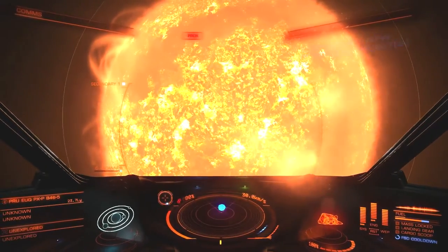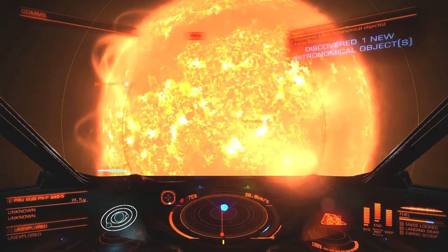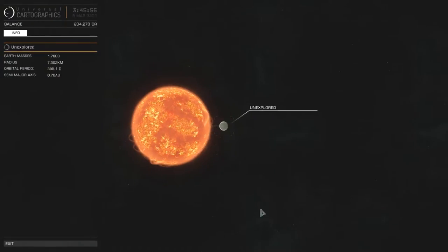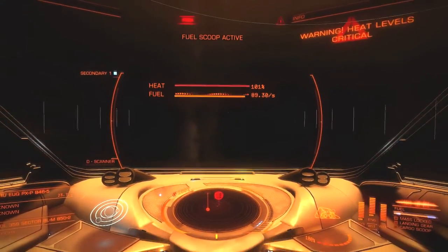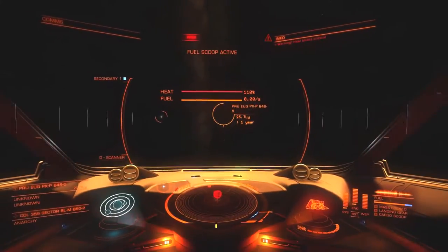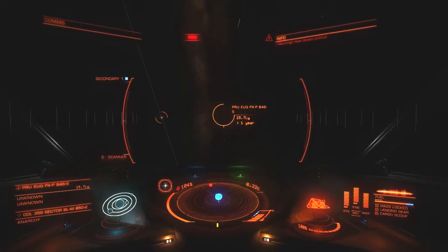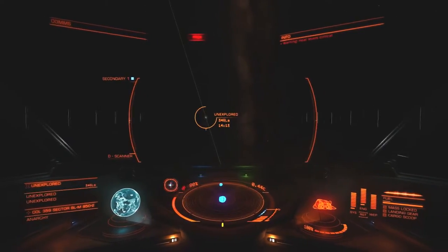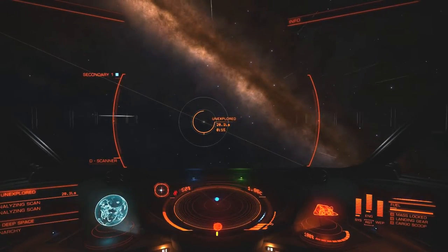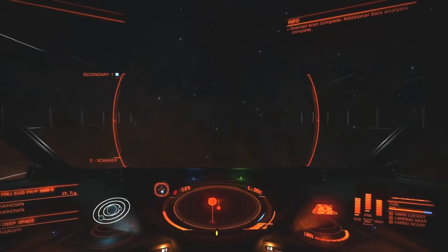Another star — M-type probably, maybe K-type. A little bit late on the scanning there. M-type. Another star with a single planet; there could be more planets of course. Fuel scooping complete. I was about to skip this particular planet, but then I noticed it was right next to the next star. Since it was right there I decided to divert to it and explore it after all, even though I was trying to go as quickly as possible. So we got that star and then proceeded on to our next target.